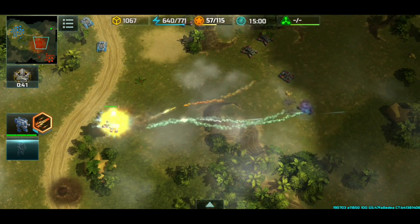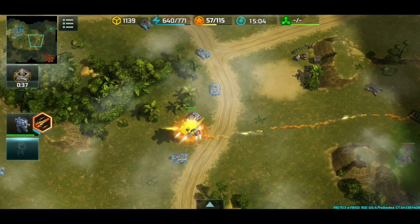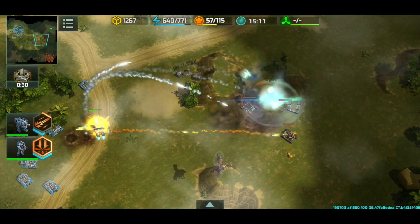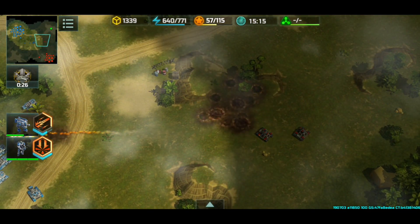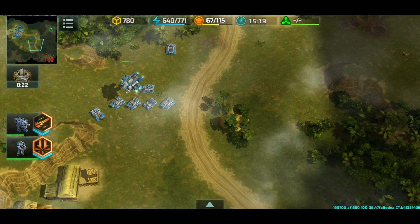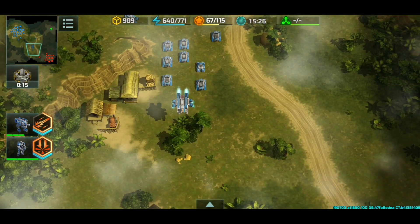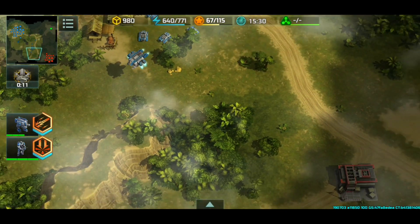Look at how much damage those projectiles from the Seraphim did — it was ridiculous! I'm trying to micro a little bit, keeping my distance and gathering my forces. I decided to use my missiles on the jaguars — that's a lot of damage. If they are stacked even more together, you do even more damage. Flying turret if you will — I'm starting to like them. They're very direct in their approach.